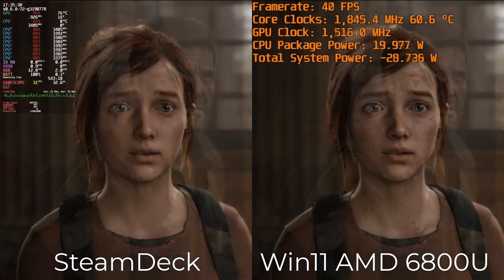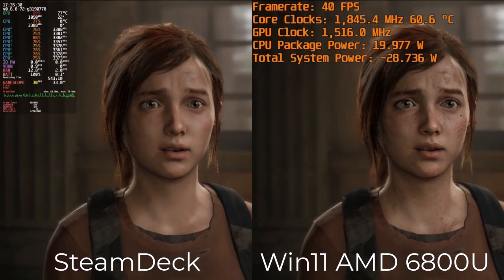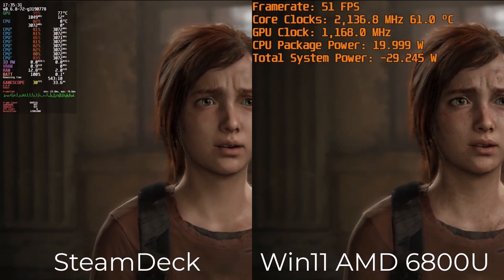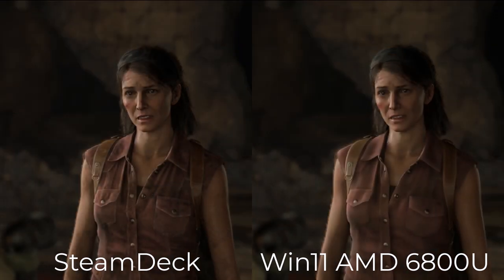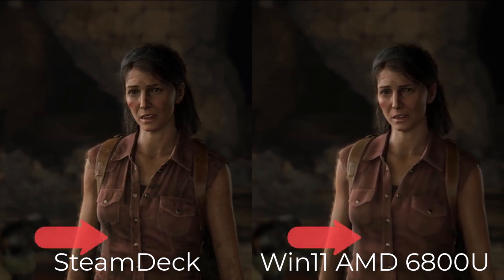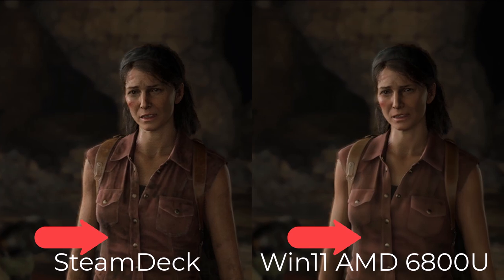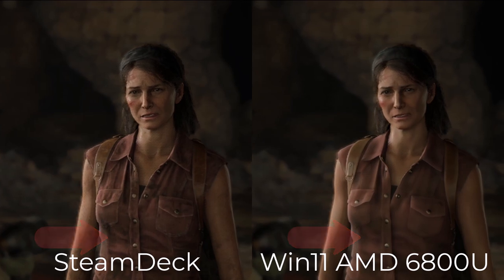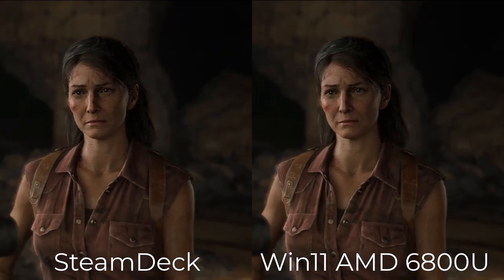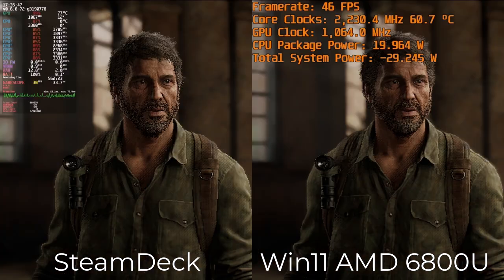Another issue with The Last of Us on PC right now is how textures are unloaded and reloaded in different scenes. During one cinematic scene, we can see that Ellie is missing her freckles on the Steam Deck, but they loaded on the 6800U. However, this isn't exclusively a Steam Deck issue — just a few moments later, textures didn't fully load on 6800U but did stream in on Steam Deck. These are two big standout issues with the port right now.